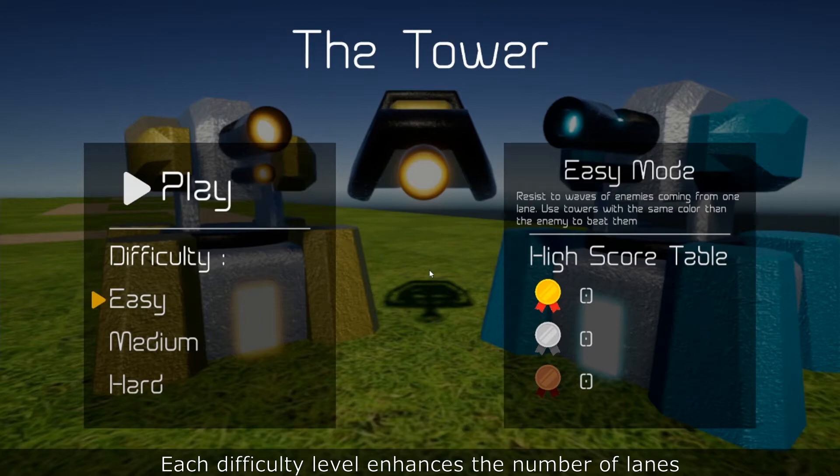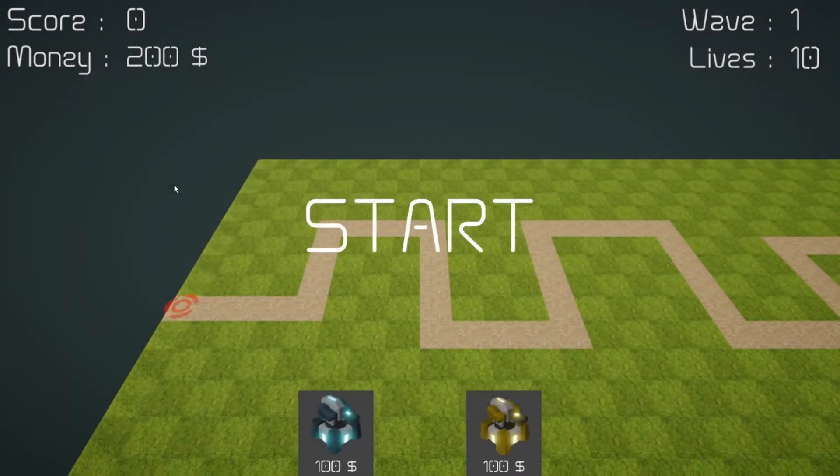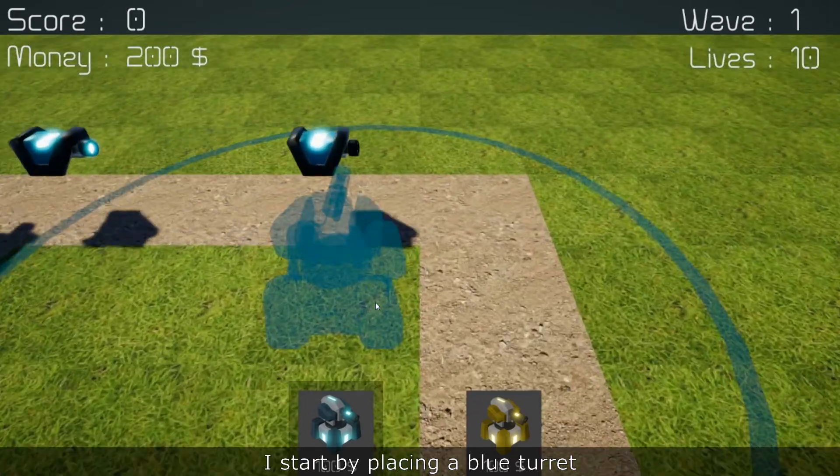Each difficulty level enhances the number of lanes. Let's first start the game in easy mode to look at the mechanics. The scene appears and we have to hurry — some drones are coming. I start by placing the blue turret.